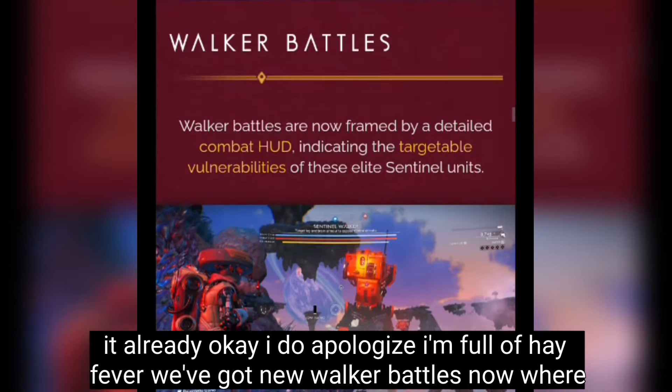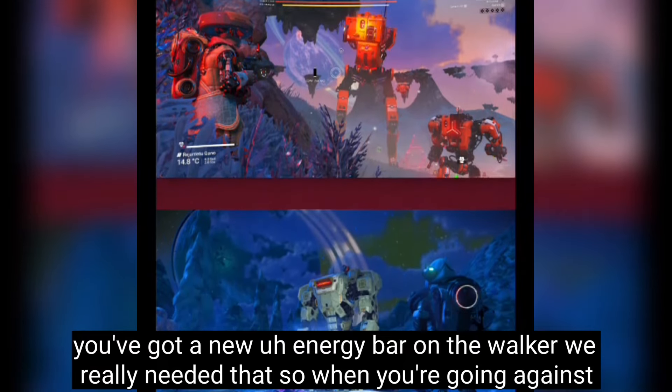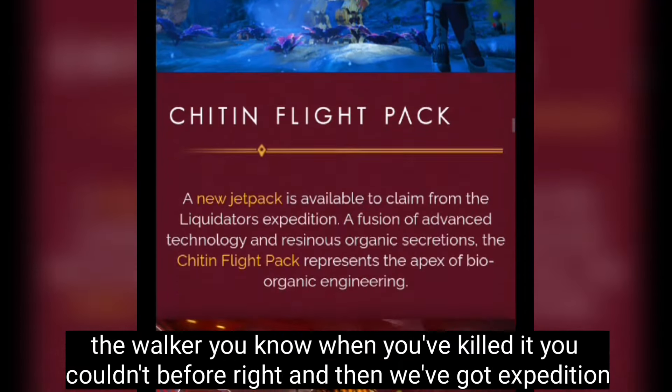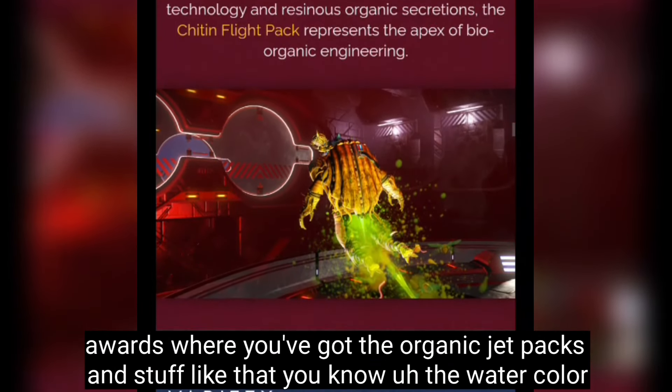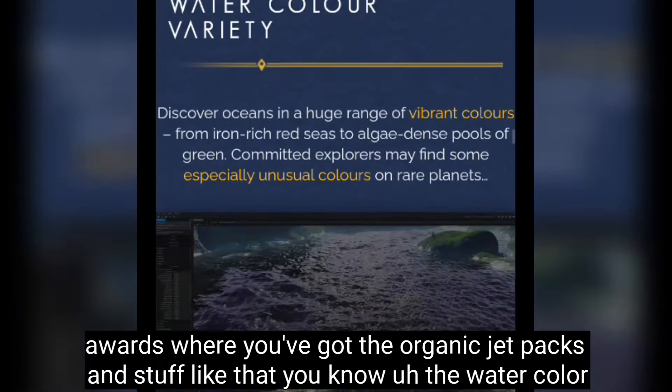There are new walker battles with a new energy bar on the walker — we really needed that, so you can now actually tell when you've killed one. Expedition awards include organic jetpacks and other gear.